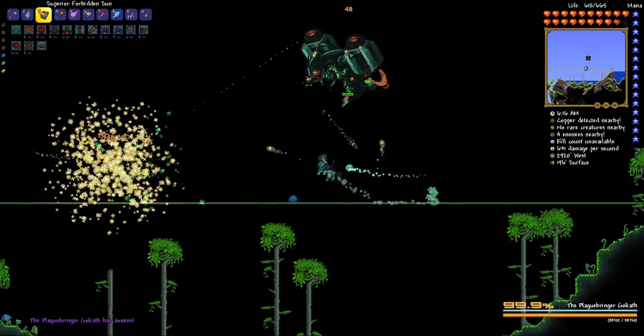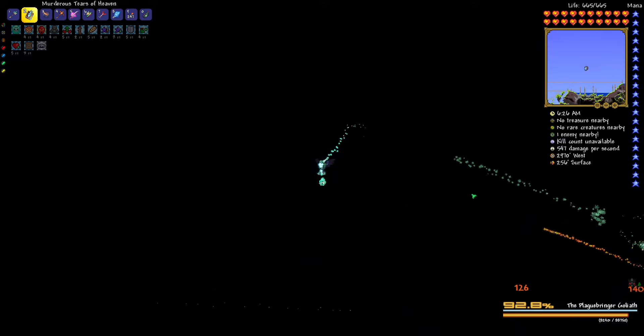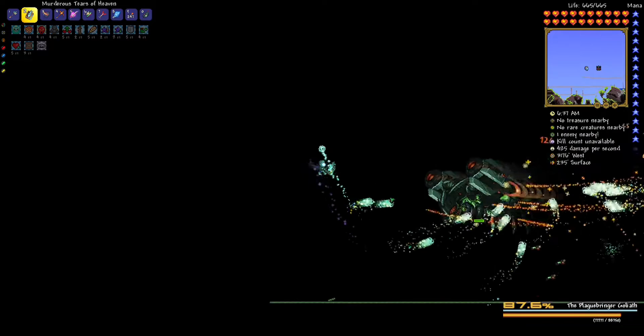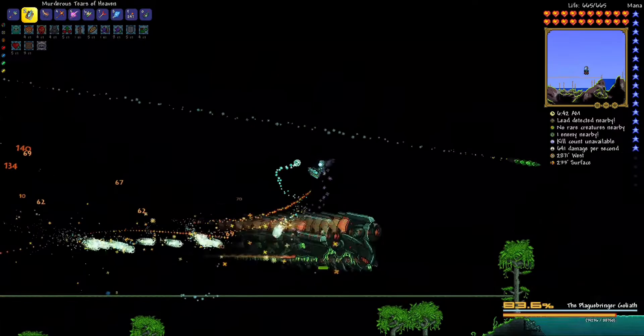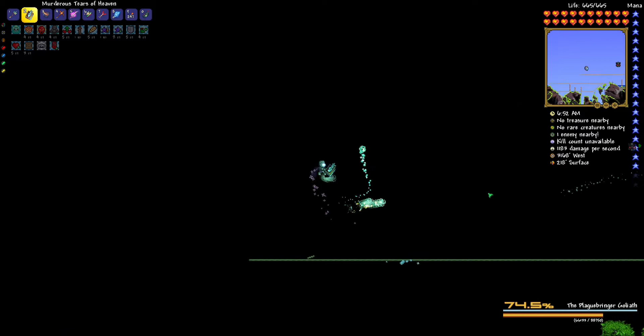Buff up and let's summon this thing in. Boom. Plaguebringer Goliath. This, in my opinion, is where the boss fights start getting a bit more intense. Those red things are good — I need to try and remember that. I don't think I'll be able to use the Forbidden Sun because the boss moves pretty fast and the Forbidden Sun does not have homing. Homing weapons are going to be kind of important. This music is cool. I can't decide between Tears of Heaven or Terror Ray because Tears of Heaven is good for homing.